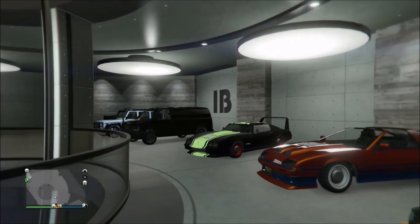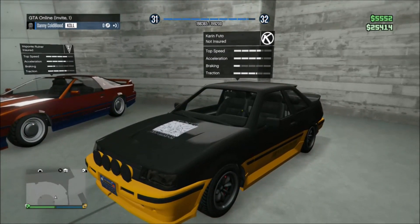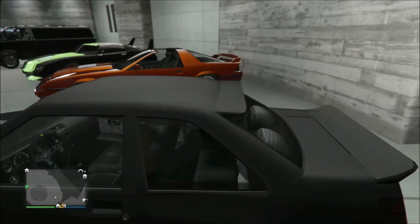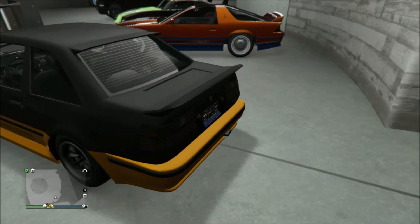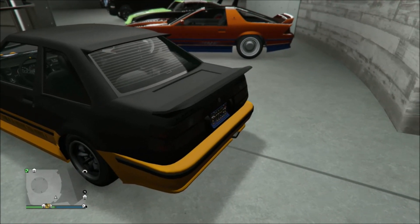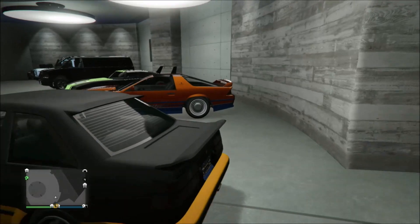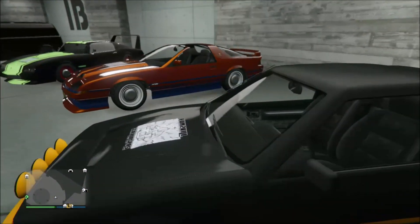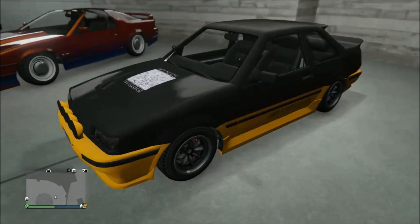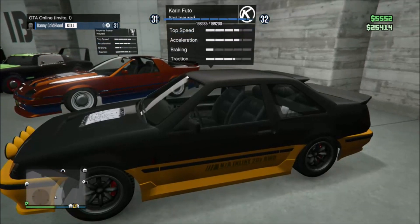Next on the list, we have the Karin Futo. The Karin Futo is definitely an amazing car — I really do recommend it. In the upgrade section, when you go to mod it up in Los Santos Customs, you can get tailpipes that go all the way up, sticking high off the back of the car. It gives that awesome drag look. There are a lot of different customizable pieces, and if you like racing, this is a drifting master.